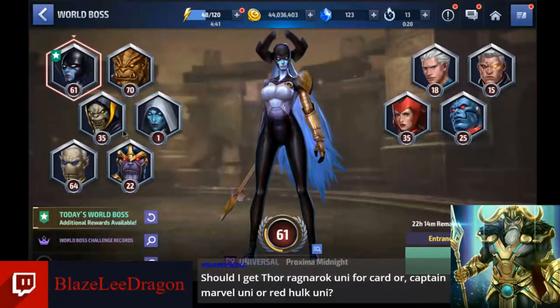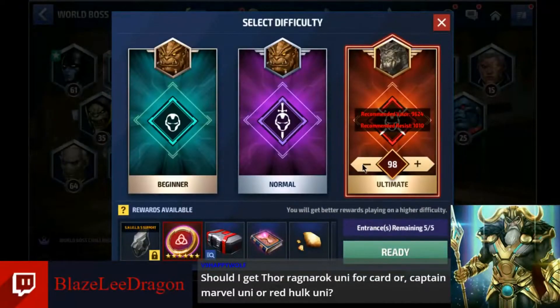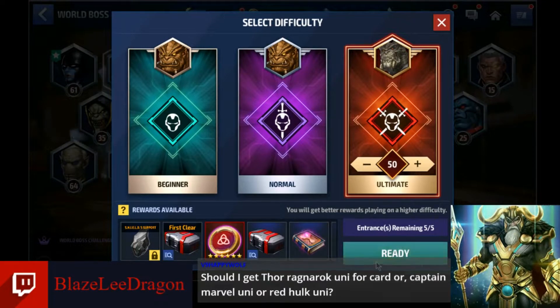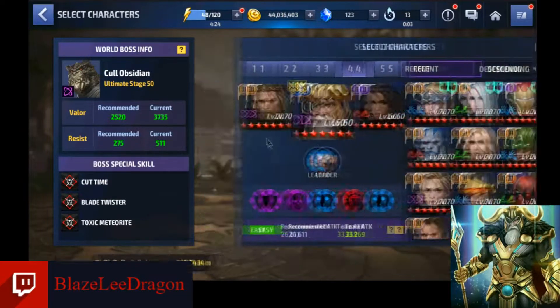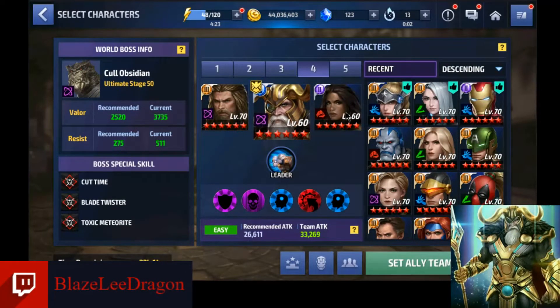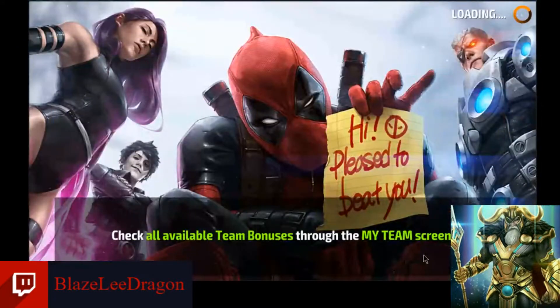We're going to use that same team. We're going to use his leadership, Thor on the team, Valkyrie as the support, and use these as our strikers. We do have a healing striker in there just in case — I love using Ancient One. And then of course we've got the universal types. He does have ignore dodge built in which might be great against Corvus, but let's see how it goes. Let's go ahead and see how the Call level 50 fight plays out.